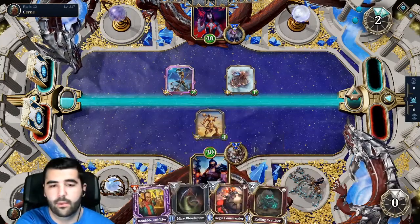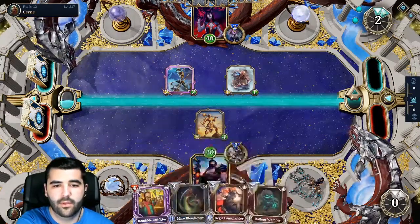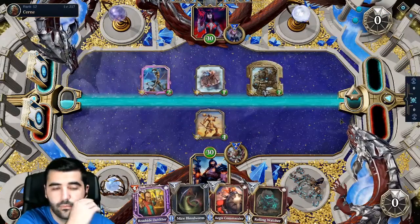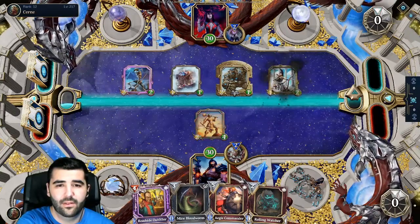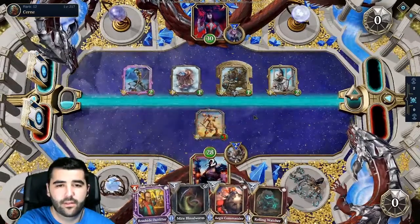And then Aegis Commander — this is actually pretty good because this is a frontline, and it's pretty hard to deal with. So it's gonna protect our Roadside Outfeater. He's gonna buff these guys and the other frontline I'm gonna get. He's gonna kill it — not gonna kill it.